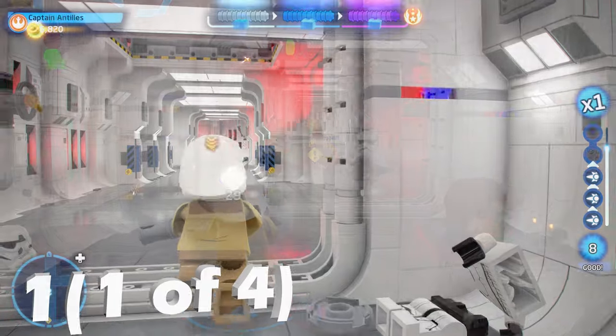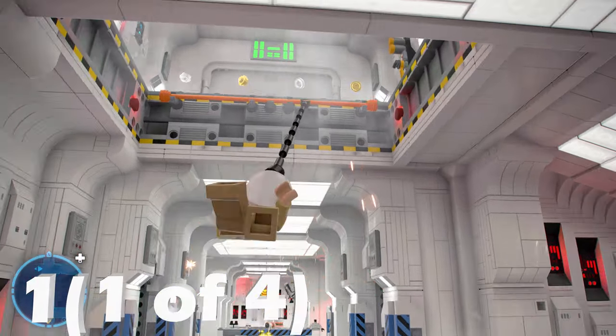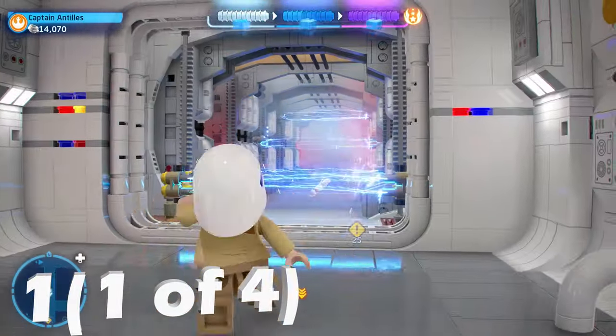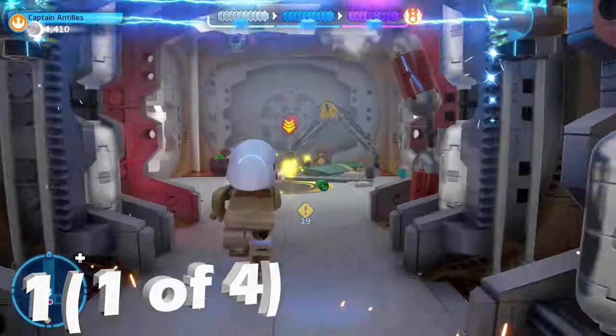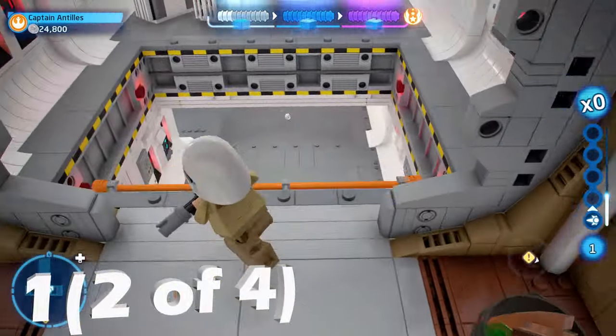For minikit number one, this is directly after that section after you encounter Darth Vader — the level is going to open up here. We're going to take the upstairs path by grappling up with a hero character, go through these electrical obstacles, and there's going to be a minok that you can shoot. There are four of these throughout the level, so that's one of four.